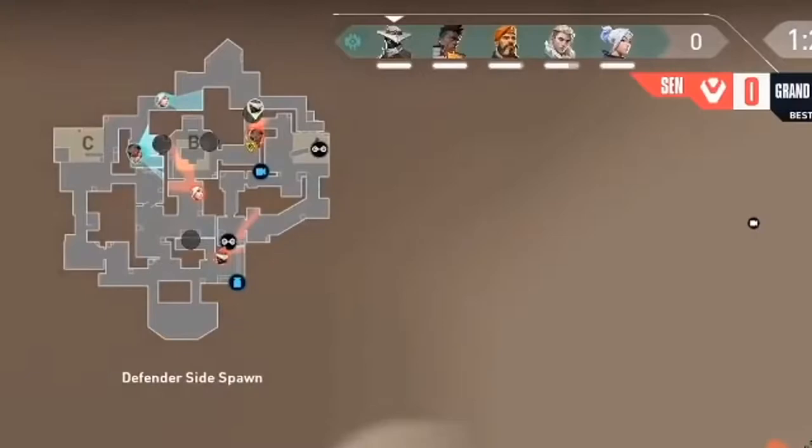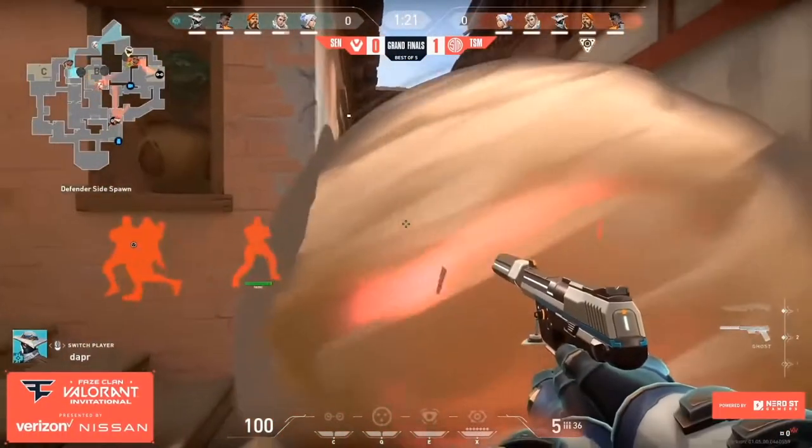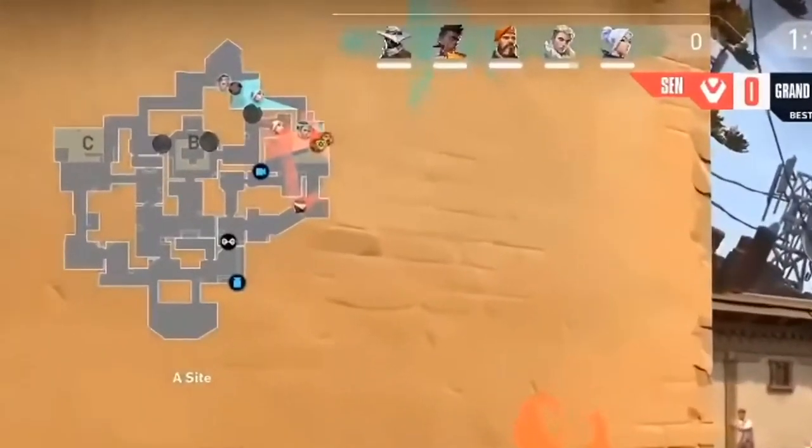TSM is actually not going for B even though they took the site — they're making their way towards A, executing perfectly with a smoke from Brim to block off A link site. Cypher, who gave up A to retake B, now has to play behind this smoke. He spams through it and may get one or two body shots, but for the most part TSM has A site completely uncontested. At the one minute and 13 second mark, take note of TSM's map control — they used the B rush as a fake to actually take A site.